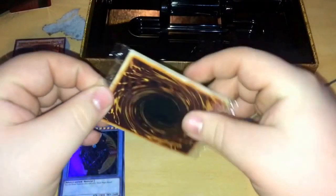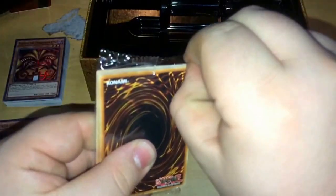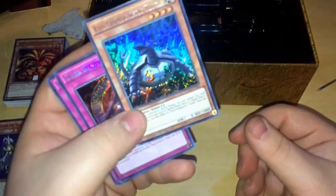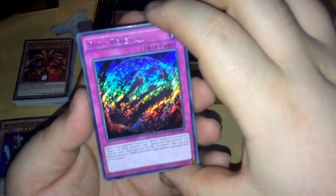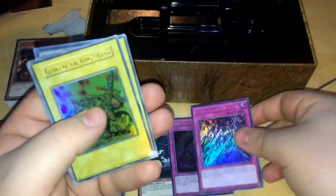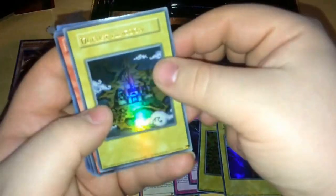And then we have the promotional cards here that they didn't think could fit into the decks at any point, so they stuck them in this little promotional pack. First off we got Electromagnetic Turtle - this card again was never ever released in English. He never actually played this; he would just send it to the graveyard from his hand for his special ability. So that's really cool to have. Dark Renewal - very nice. Black Illusion. And then we have the Duelist Kingdom entry cards: the Glory of the King's Hand, Set Sail for the Kingdom, and the Duelist Kingdom card itself.